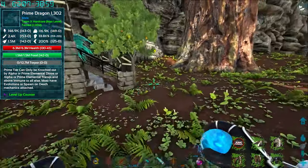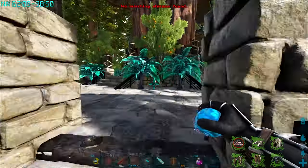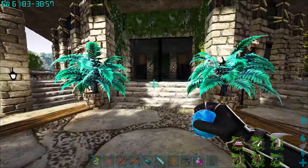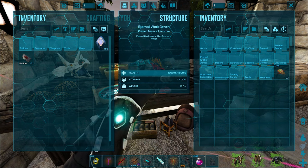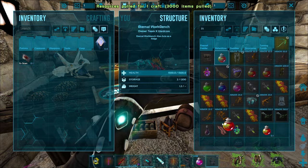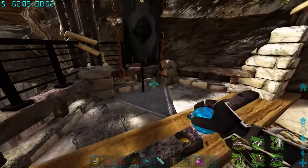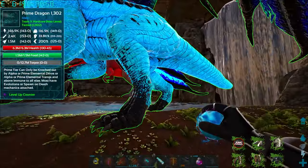Prime Dragon — okay yeah, let's get this guy evolved and we'll go out and look for some bosses today. I think that'll be cool. Sort of take a break from taming a little bit. Let's get another one of these guys — beautiful. Prime Dragon's gonna be coming in, Final Dragon. Oh, it's exciting! Our Dragon already hits like an absolute truck.